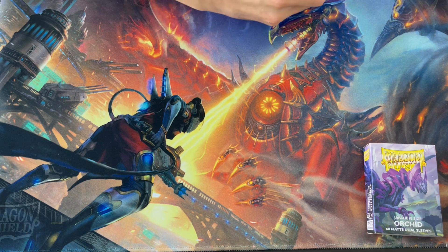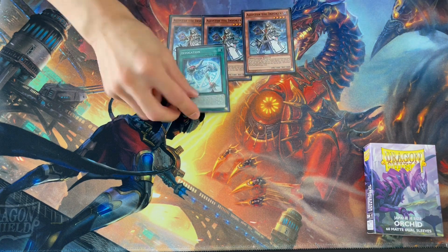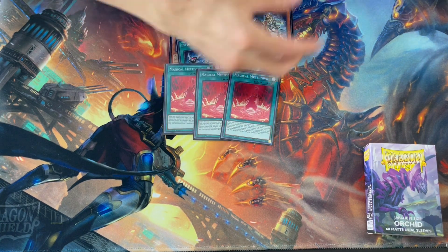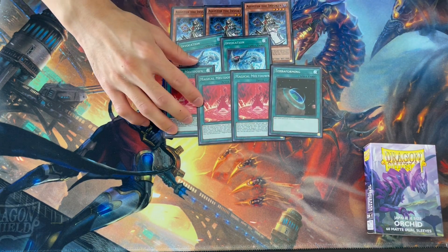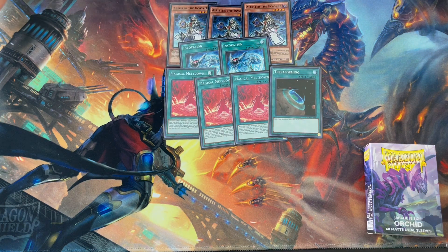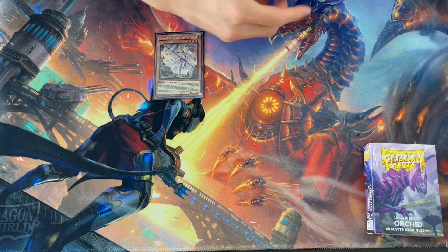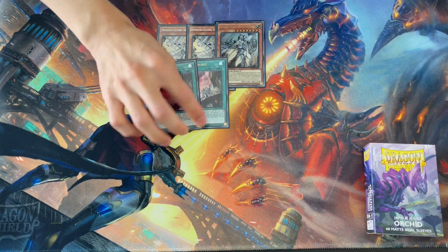Alright, so starting with the main deck — let's start with the Invocation package. We're going with triple Aleister, double Invocation, triple Meltdown, and one Terraforming. This is probably as standard as it gets, and I don't think this ratio ever changes in any Invoked variant. Next is the Dogmatica part: I'm personally running 2 Ecclesia, 1 Fleur, 2 Nadir Servant, and 1 Punishment.